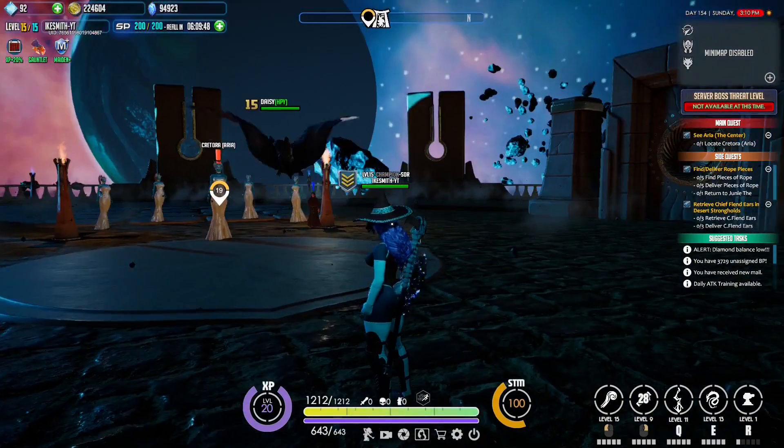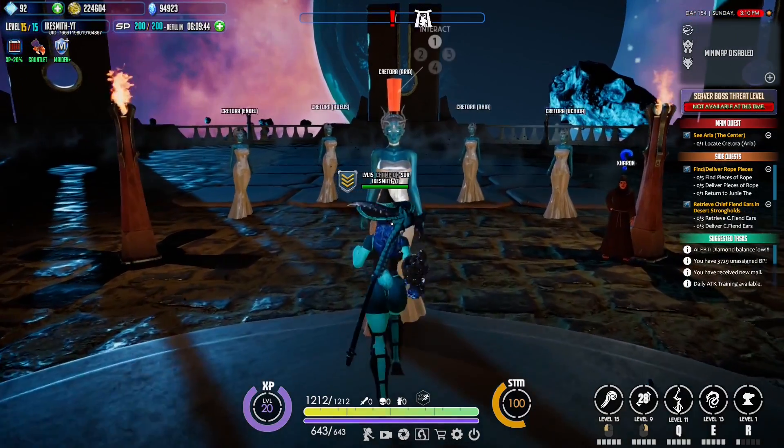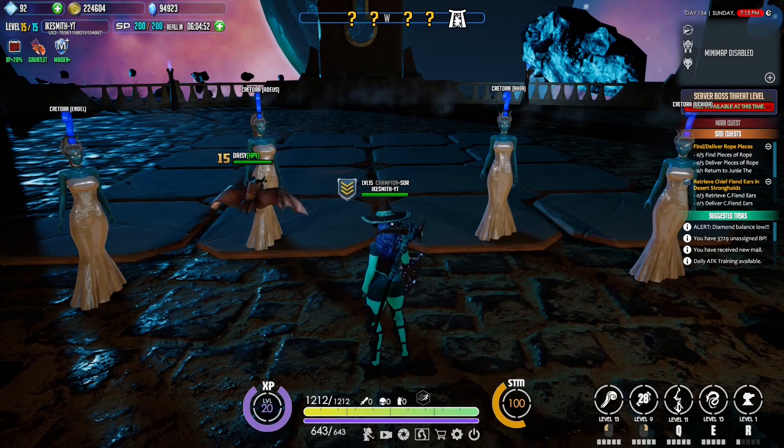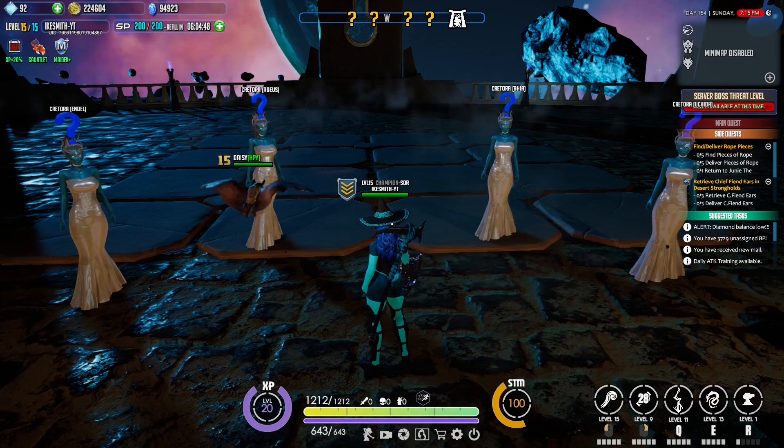After speaking to Karan, you're going to be brought back to a very familiar place with a bunch of women standing in front of you. You want to talk to Kritoria — obviously, as she has the giant exclamation point above her head. After all that is done, you can speak to one of these four women and each of them has a different gauntlet quest.